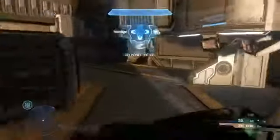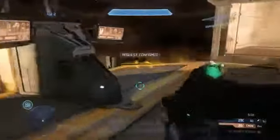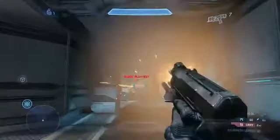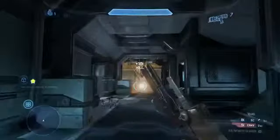Next is a big thing we've been waiting to see: the ordnance delivery system. Pausing here, you can see the Scattershot, the Needler, and what looks like a shield power-up as choices. The person instantly summons it down to the ground, which again alerts everyone on the map to the weapon's location. And lastly, we see the rocket pistol — it looks like a successor or replacement to the grenade launcher, and actually looks a little more powerful.